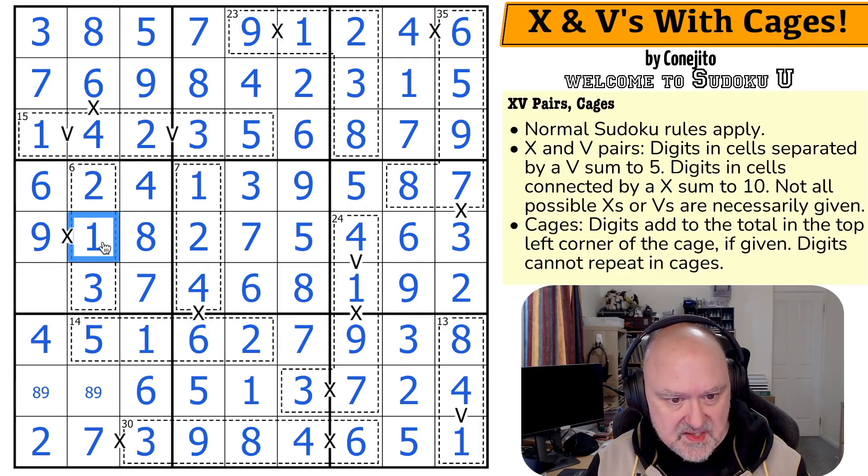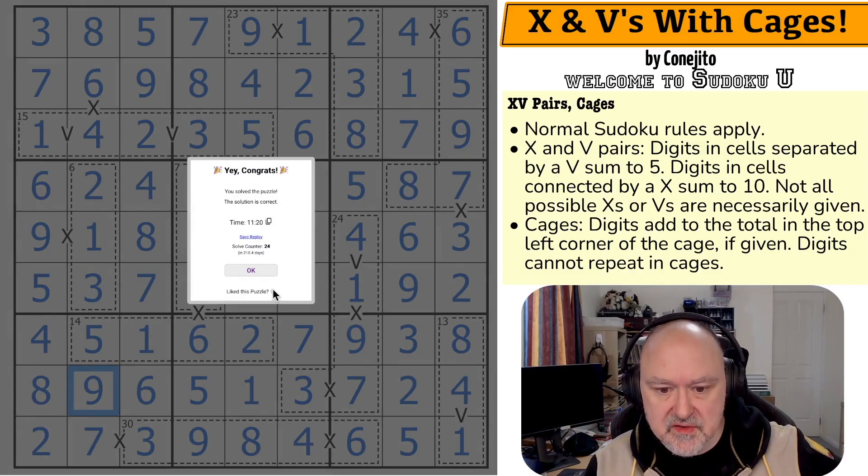This box is missing its 5. The 9 looks down, making this the 8 and this the 9. And that is the solution to the puzzle.